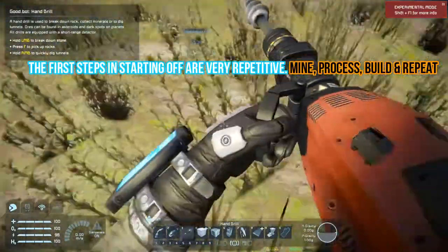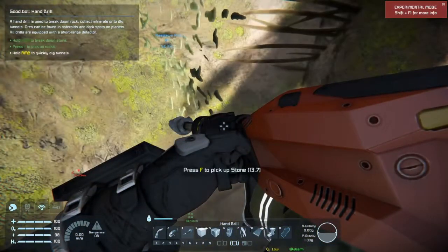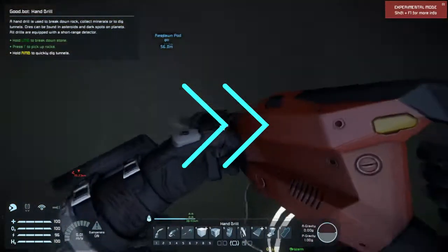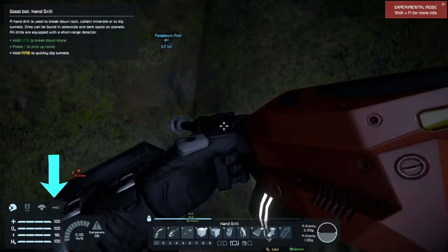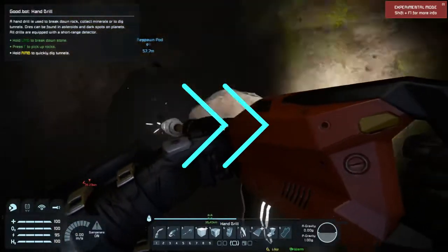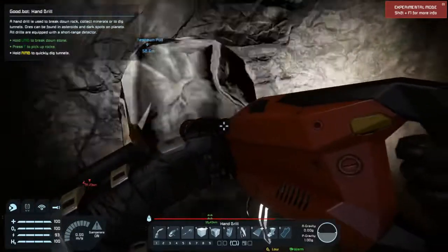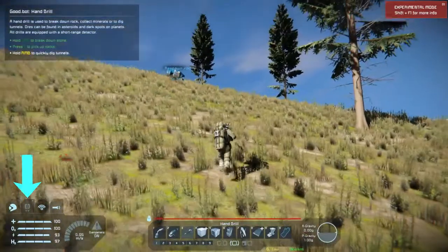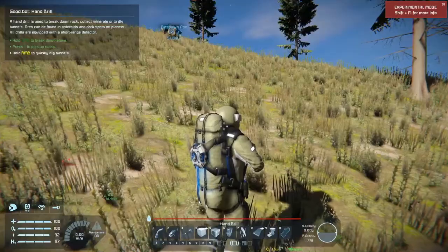I suppose this spot will be okay. While you're mining, hold down F and your character will automatically gather. Press L for Lima to float, and then X for your jetpack. When you press X, it'll place your jetpack from the back.